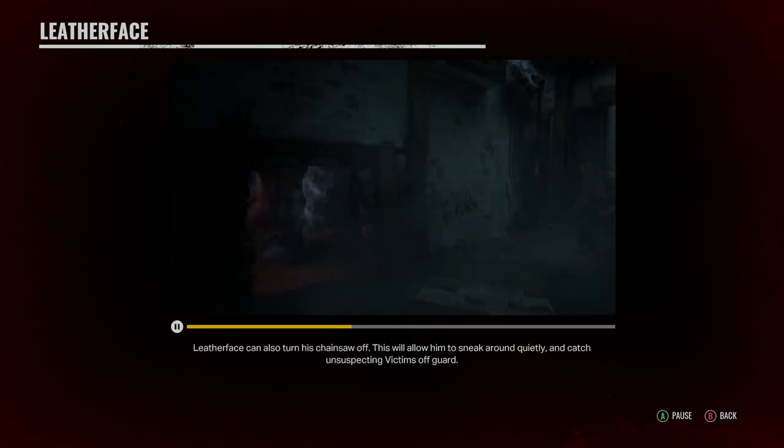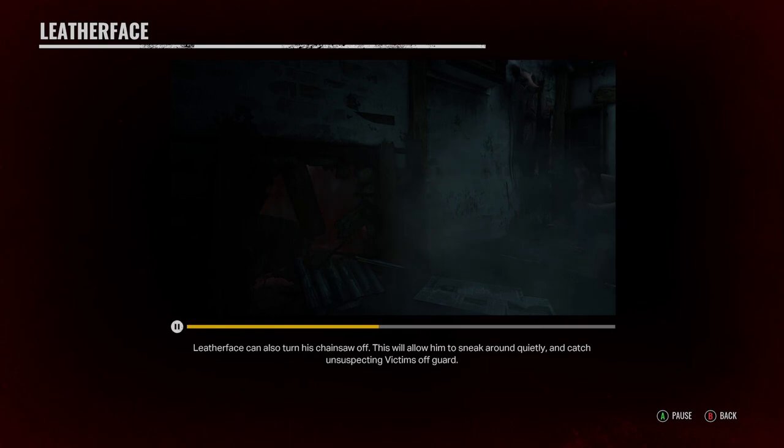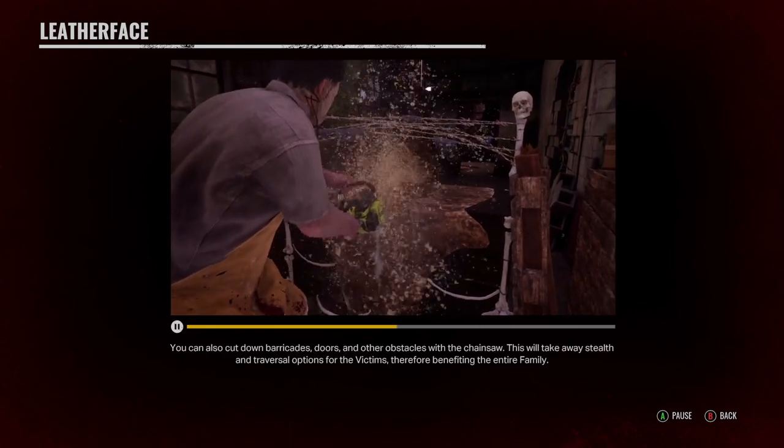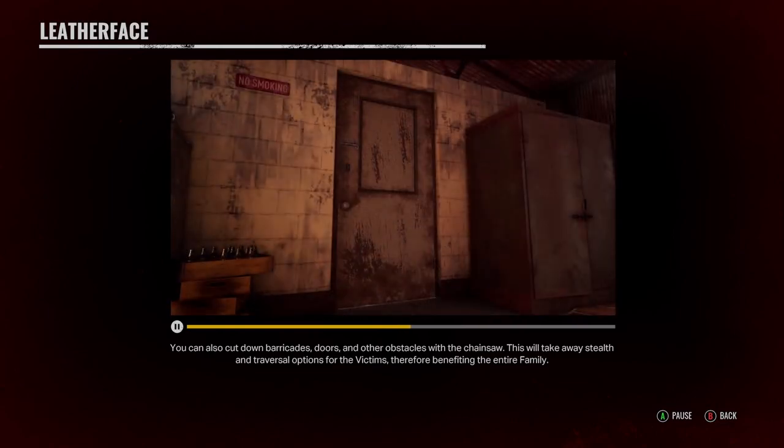Leatherface can also turn his chainsaw off. This will allow him to sneak around quietly and catch unsuspecting victims off guard. You can also cut down barricades, doors, and other obstacles with the chainsaw. This will take away stealth and traversal options for the victims, therefore benefiting the entire family.